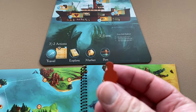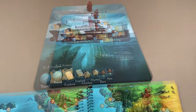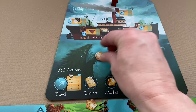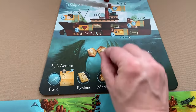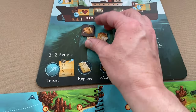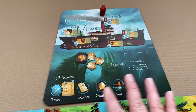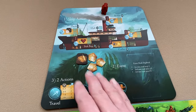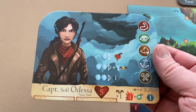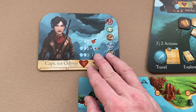Take this ship action figure and place it somewhere on the ship board. Take three coins and place them in the center of the board, along with one grain token. Those are items you start with — items that are on the ship go here on the ship board. Take the captain Sophie tile and place her near the ship board; she's kind of shared among all the other players.